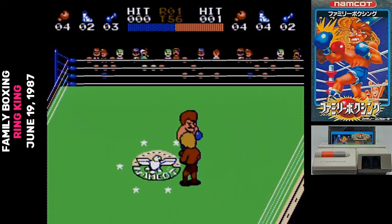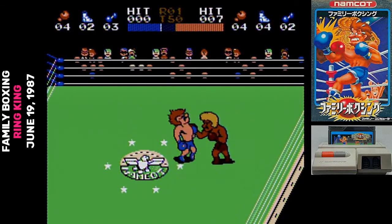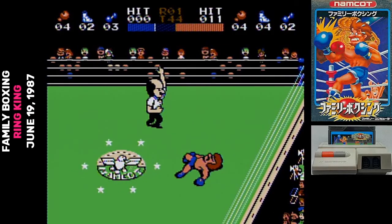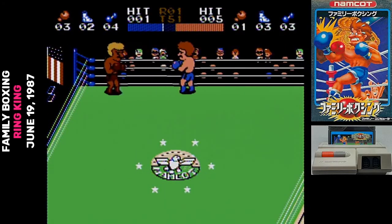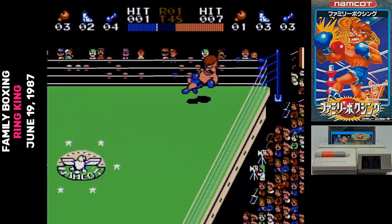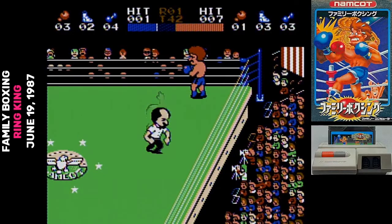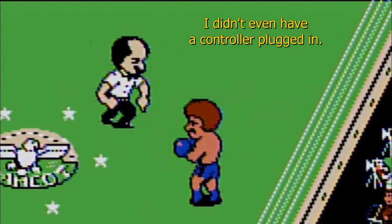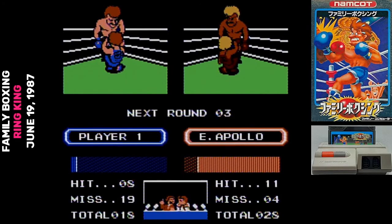In the ring, pressing A punches and B defends. You and your opponent can face off in the cardinal directions, and pressing perpendicular will circle you around to that side. Punching and missing eats up your stamina, and so does getting hit. If you're knocked down you can rapidly press A and B to recover some stamina — getting up is solely determined by how much stamina you have left. If you survive a round you can also tap A and B to recover stamina, but your opponent recovers a lot more stamina than you do.